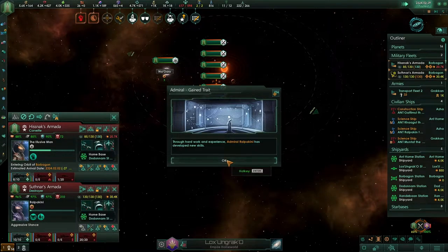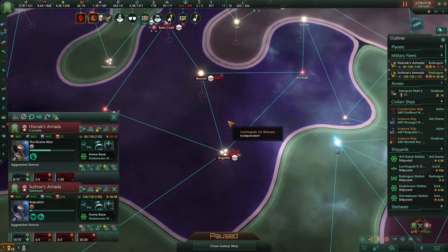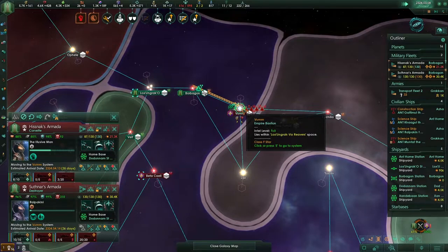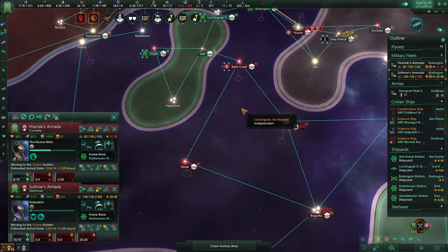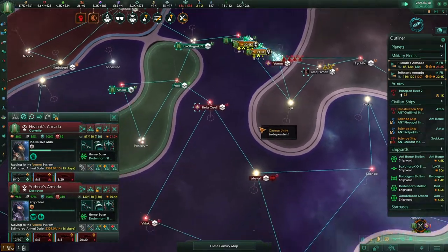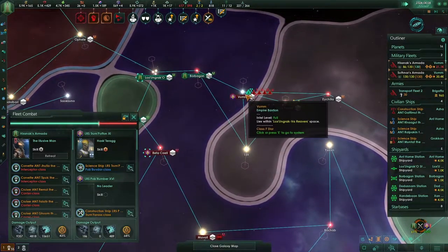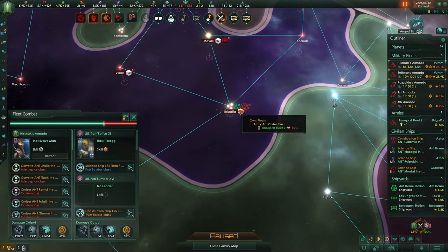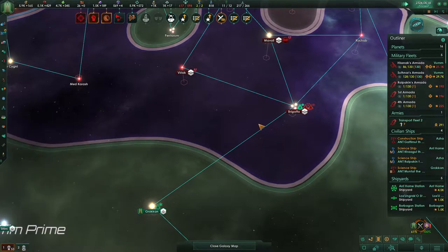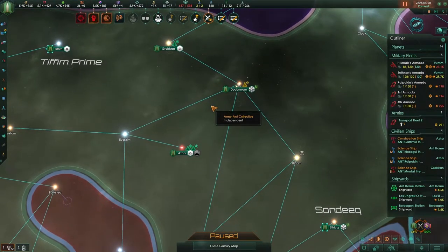Very nice. You're still beelining it towards my systems. So we'll go take all of that and we'll start moving backwards — there's not much they can do. They won't be able to build up ships anytime soon since we own their stations. Oh, that's unfortunate — oh you idiot. Well there goes my army. Oh that's just freaking amazing.